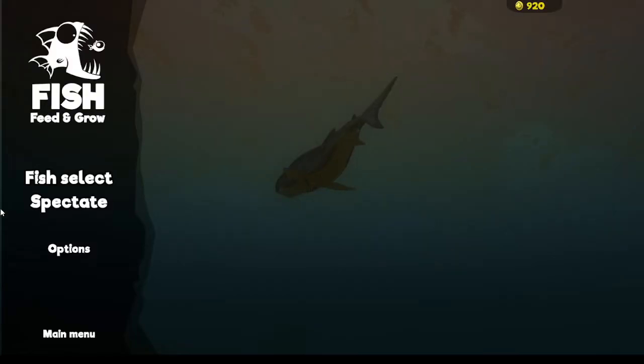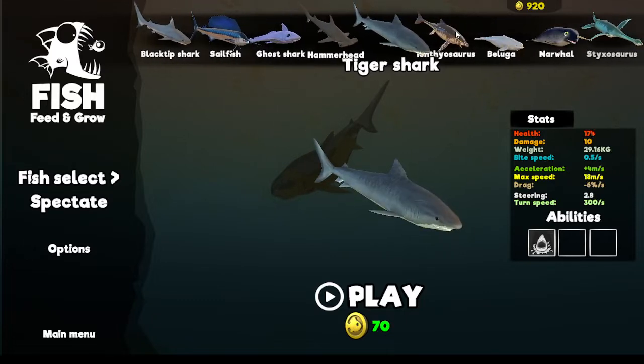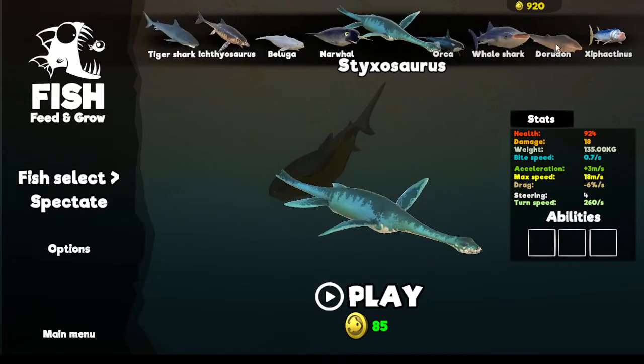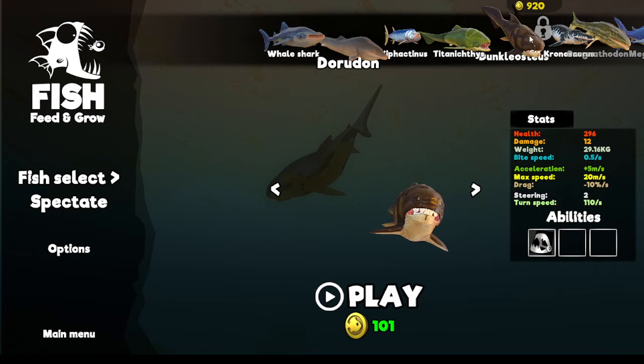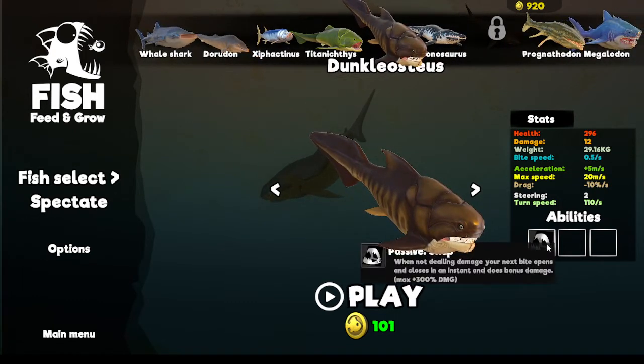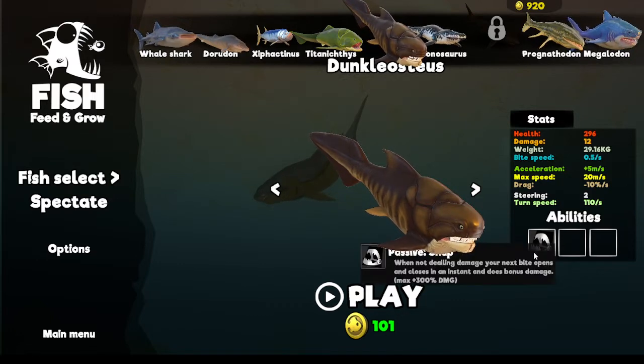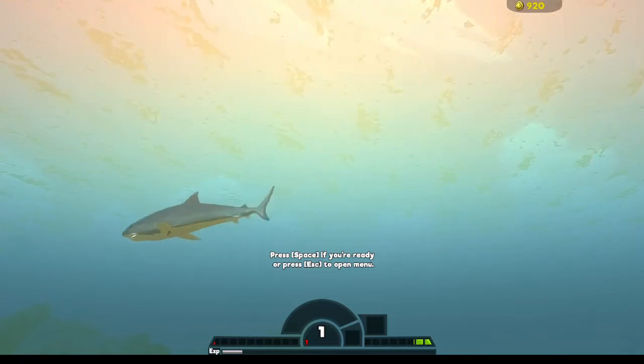So the dunkleosteus — that's a really good one. Its passive ability called Sharp means: when dealing damage, your next bite opens and closes in an instant and does bonus damage. That is a really good ability. So this guy is a lot stronger, but he is a little bit slower than the sailfish.